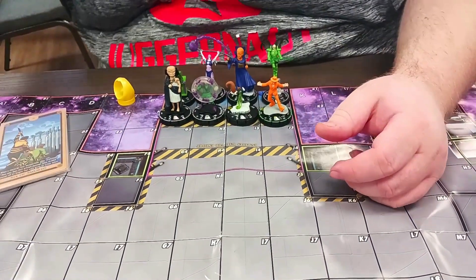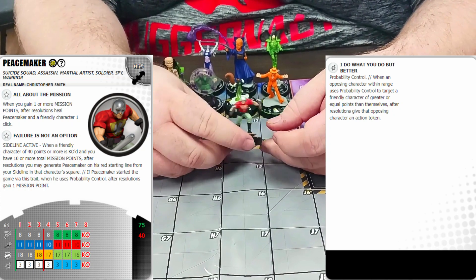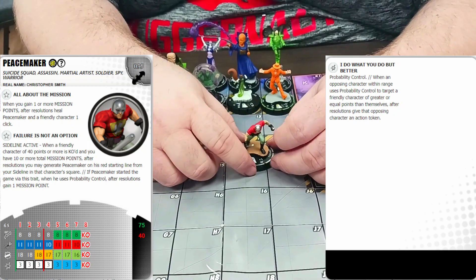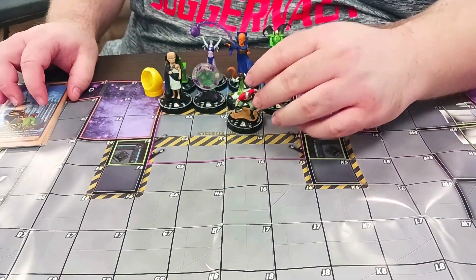The final important piece of my sideline is Peacemaker — any time one of my characters of 40 points or more comes in, he can generate mission points just by using probability control. That's pretty much it — finished with 19 mission points today, just one away.